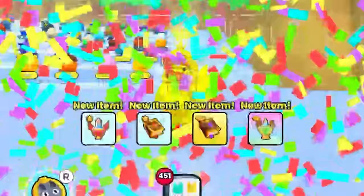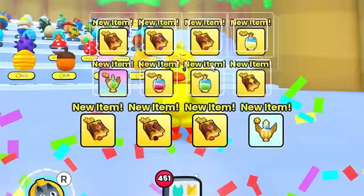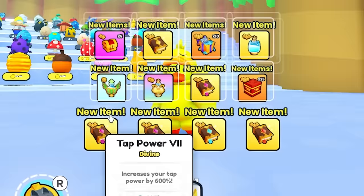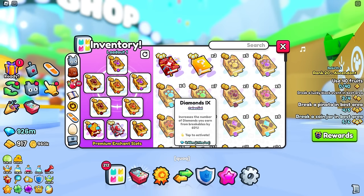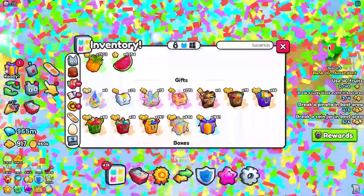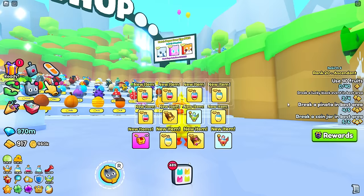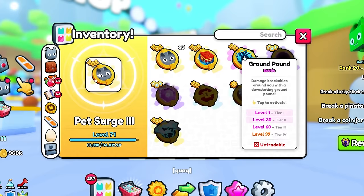I think we're just going to keep opening around 100 at a time. Another lucky eggs 10 — nice. A diamonds 9, it's our fourth diamonds 9. We got two ultimates — wait, ultimates? I didn't know there were any in here. Maybe some valuable ones? Another diamonds 9, thank you very much. I didn't know we'd get any ultimates.